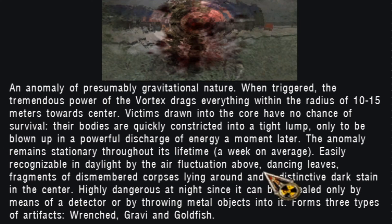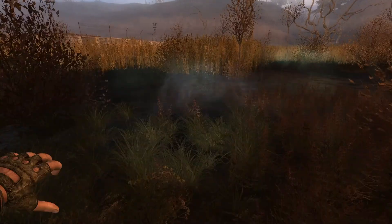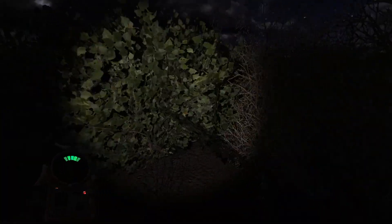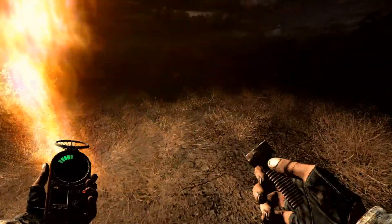This would explain why many anomalies that appear in Clear Sky — like the gas anomaly — are completely absent from Shadow of Chernobyl but returned in Call of Pripyat. It also explains the decreased number of anomalies in general in Shadow of Chernobyl; basically only the strongest and most resilient anomalies would remain.